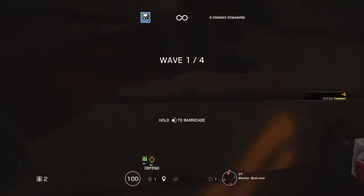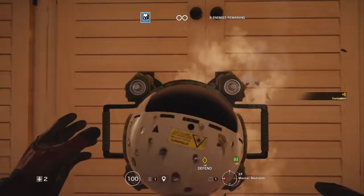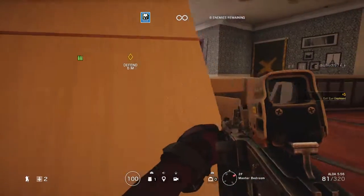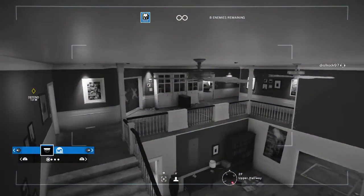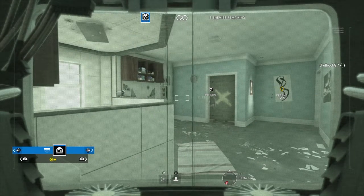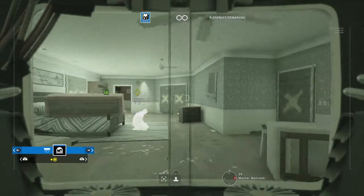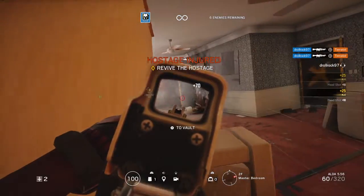Hostile insertion — prepare to engage. So we'll do this, reinforce this wall. I'll go on the cams. Maestro has two cameras you can use. To open them up, you hold L2 if you're on PlayStation. You need to start shooting through the camera. If you have them open, though, they can get shot, so you don't want to keep them open for too long.